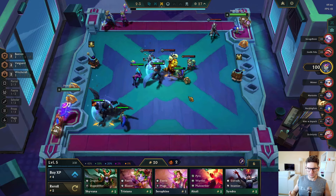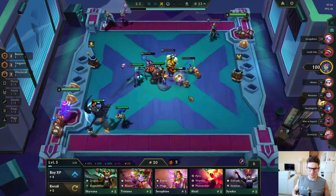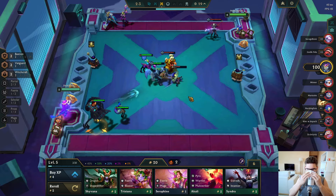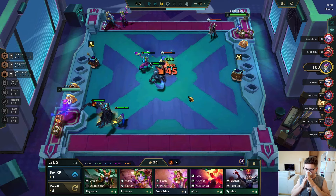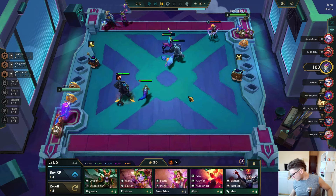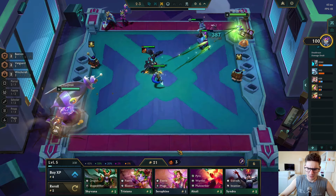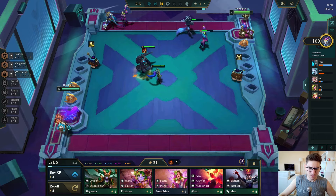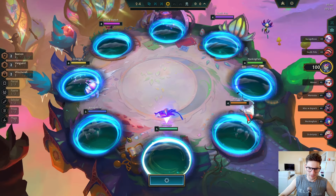I want to go level six, re-roll for my Gallio, hit it, and then just move on — but I have to hit my Gallio first. I'm freaking dying right there, but this is actually looking pretty good — I'm strong, I'm on a small win streak, and I do want to keep going. So let's try to make this item into a very good tank item.